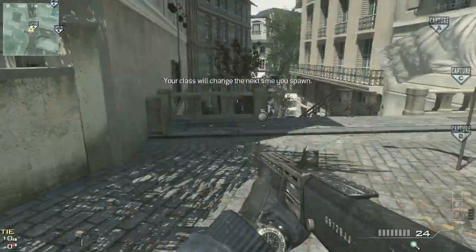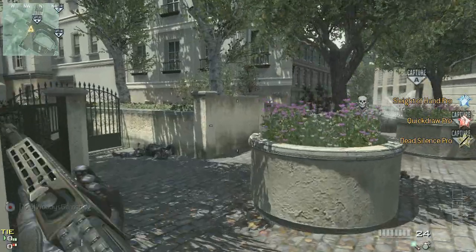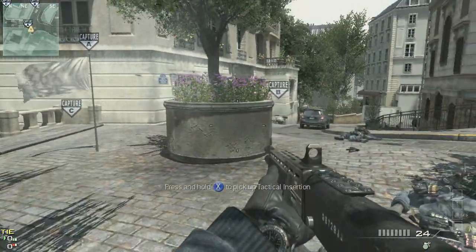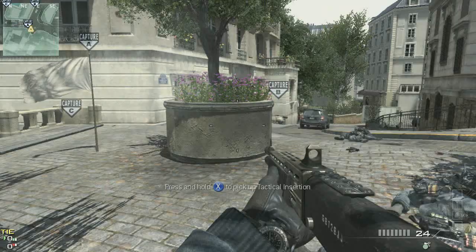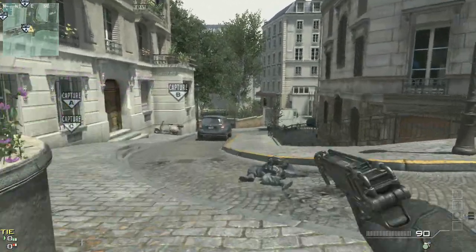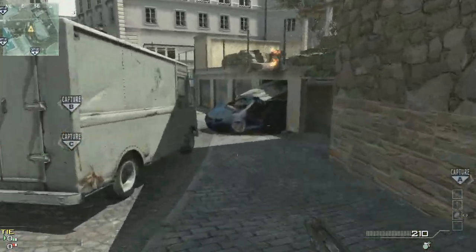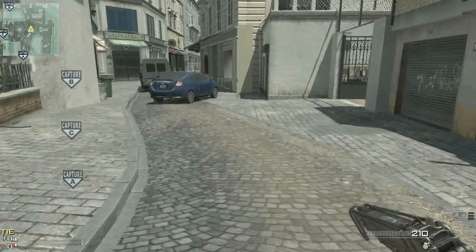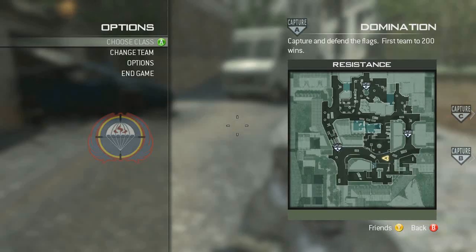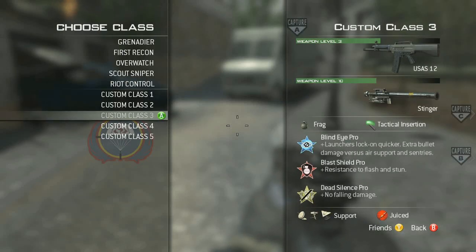Next up is the same shotgun and the same first perk, no Extreme Conditioning Pro, but instead we're going to go with the Scorpion with extended mags. Now the Scorpion with extended mags — not the Akimbo ones, but with extended mags — gives you additional run distance. And you can see that we've gone significantly past the railing where normally you run out of steam. You can sprint for a longer period of time if you run a Scorpion with extended mags.